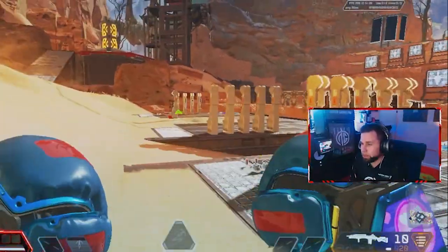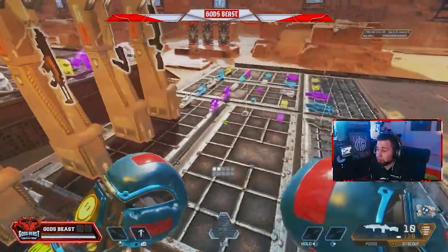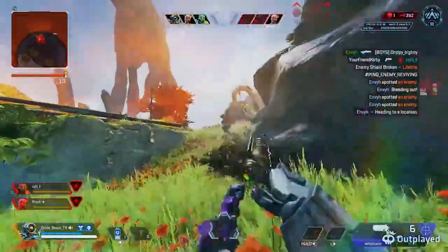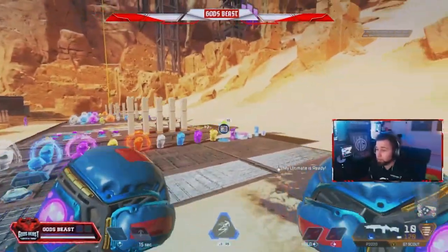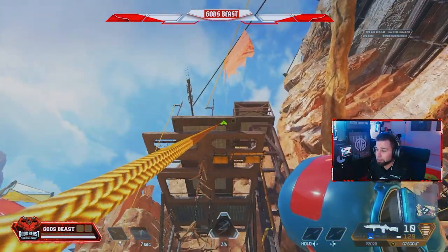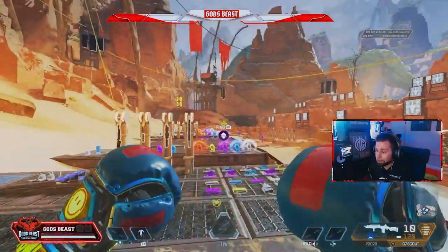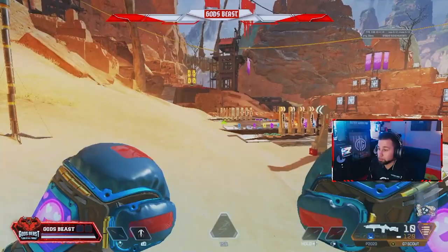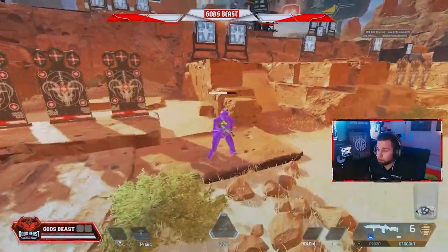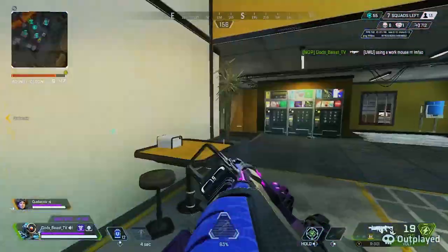My second tip is: what do you use the grapple for? A lot of people do play Pathfinder and I believe most people do not play him correctly. Every character has their abilities for a reason — they're meant to use those abilities to separate themselves from other characters. Pathfinder specifically has a grapple. I believe the main thing the grapple is for is to set you up for success in a fight, whether that is getting away from a fight or swinging into a fight. For example, you break somebody's shield, that person runs, and you want to get on top of them and finish them off before they can heal.